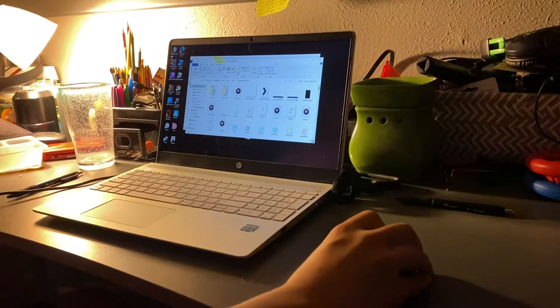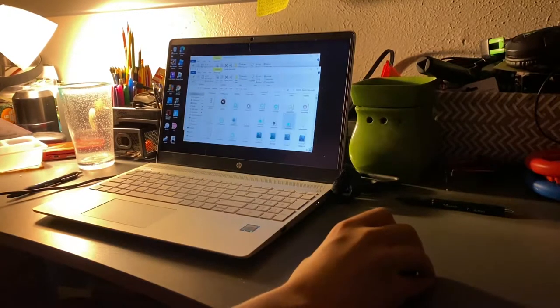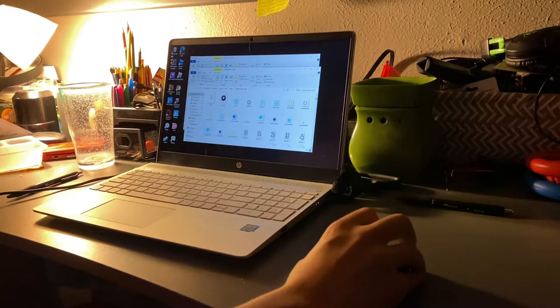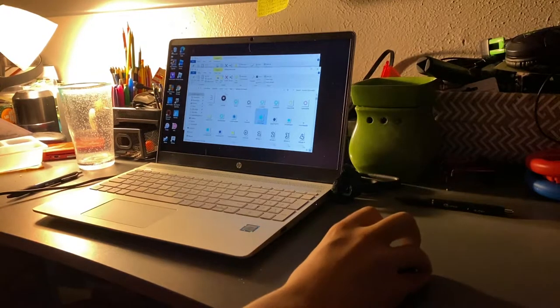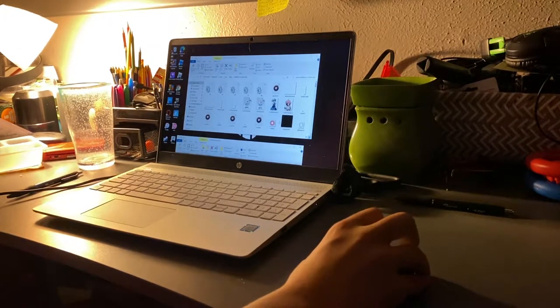You're gonna want to open this up right here. This doesn't have a trail, so you can see the cursor here. What you're gonna do is scroll down — you can even search for it right here. You want to copy the cursed trail.